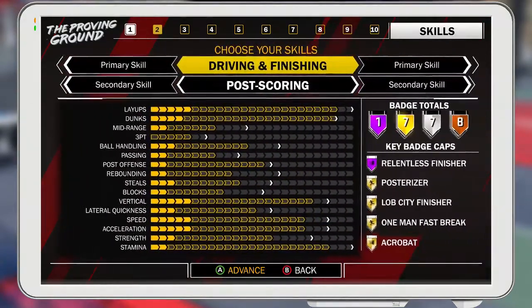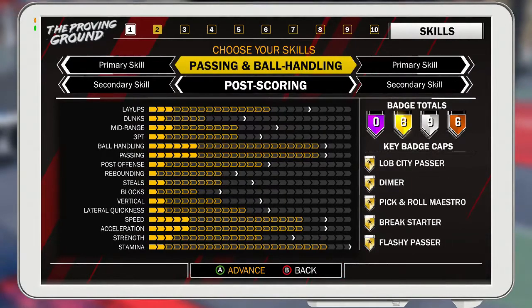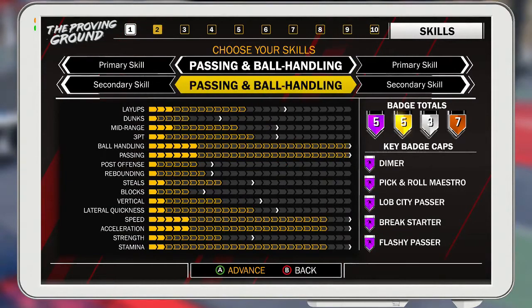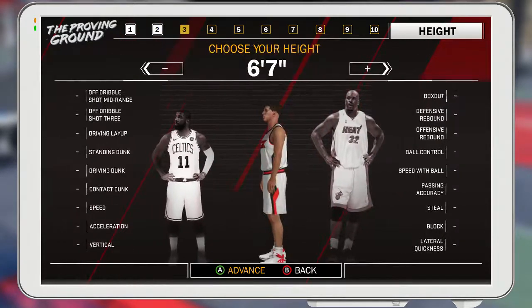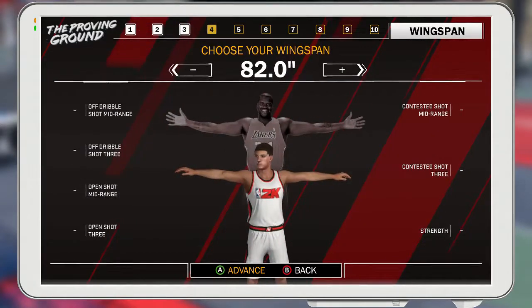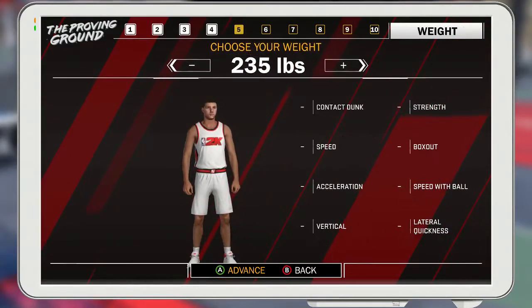We're going to make a small forward today. The archetype you want to make is passing and ball handling — you want to make them a pure point forward. I'm telling you, this archetype is overpowered. You get all five Hall of Fame badges, and then you want to make them 6'10". Max out his height, man. Pure point forward. You want to max his wingspan out so he can get rebounds, get blocks, all that. And then you want to make him as light as he can so he can still be fast enough.